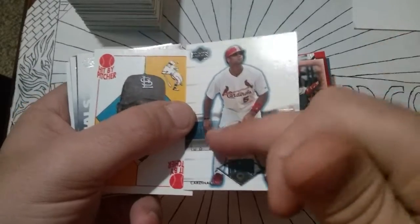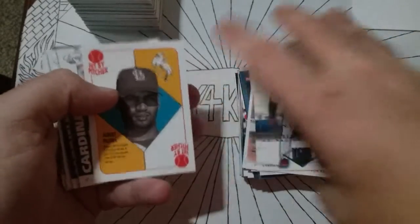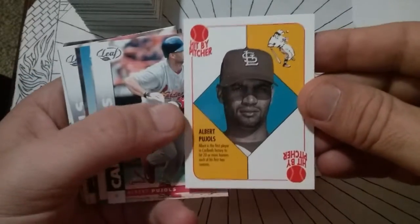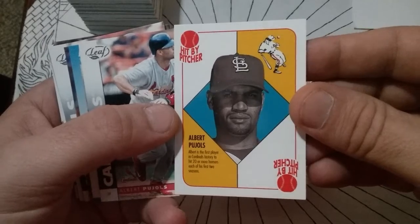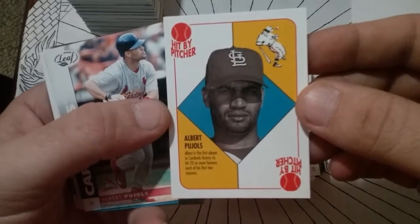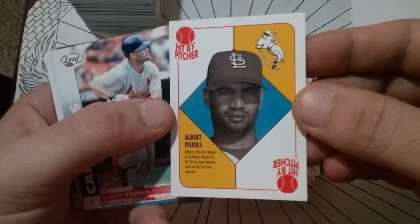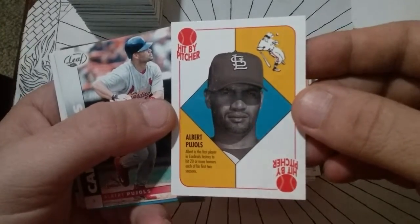There's one of the blue Dream Series cards — I got a lot of these honor rolls but not too many blues. The stat card reads: Albert is the first player in Cardinals history to hit 20 or more homers in each of his first two seasons.